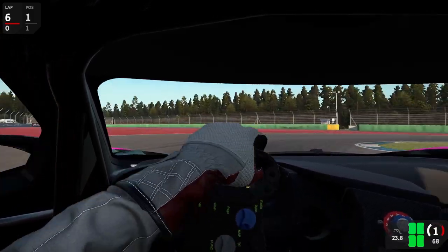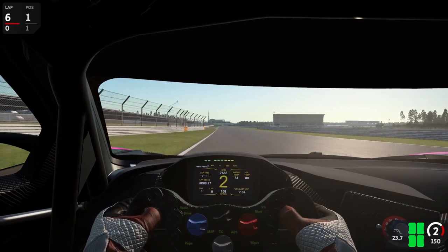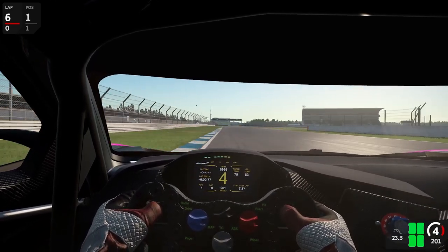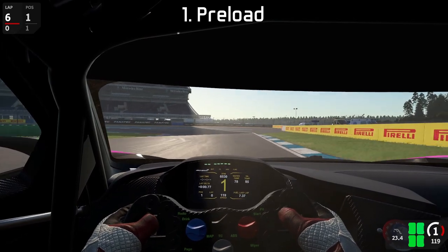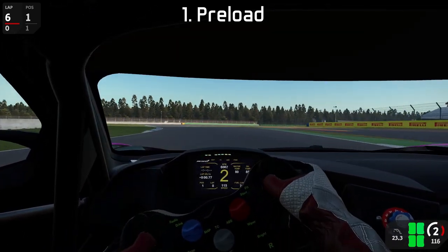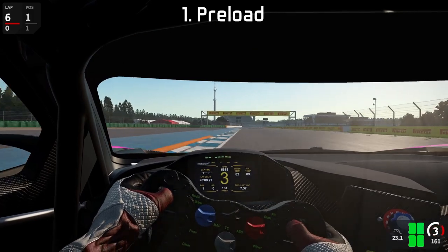However, a more open differential might simultaneously increase instability if wheels are actually supposed to turn at the same speed. In Automobilista 2 there are three differential settings that should be your main concern. First of all, the preload — this basically determines how much of a force difference between the inner and the outer wheel is needed to actually unlock the differential. Lower values will unlock the differential sooner, while higher values will keep it more closed for longer.